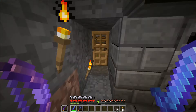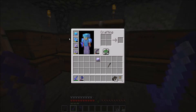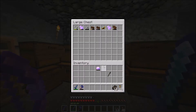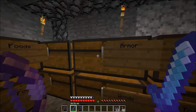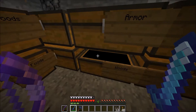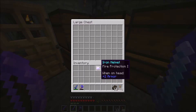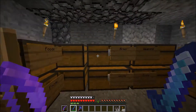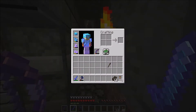I want to get you shiny Diamond boots. Do we have any of those for you? Oh, we do have some armor here — Protection on this, I guess that's good. Those levels went pretty quick. Let's see — do we have a Mending book? I also want to get you a better bow.